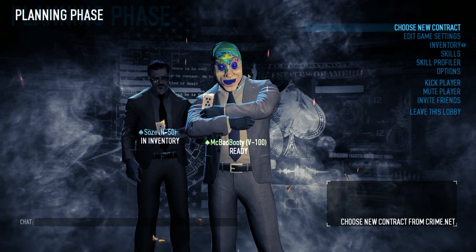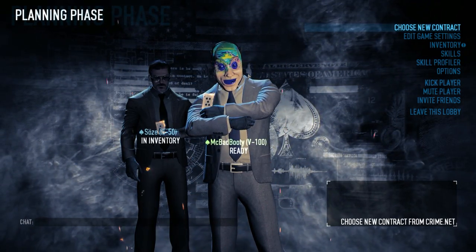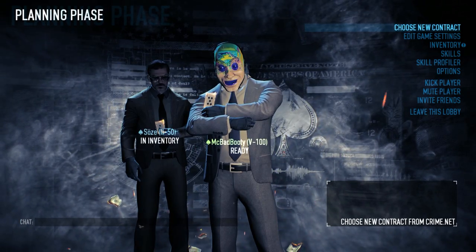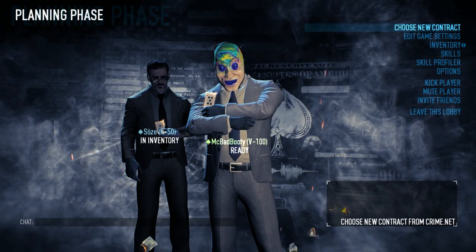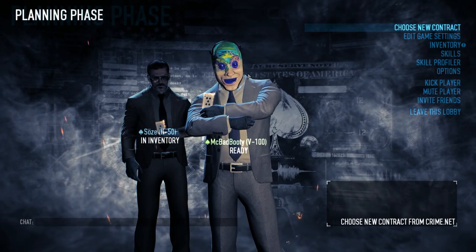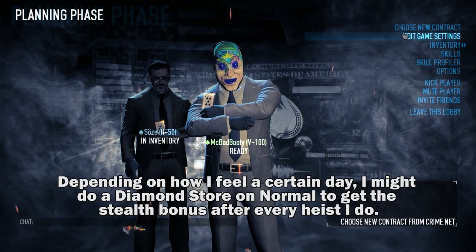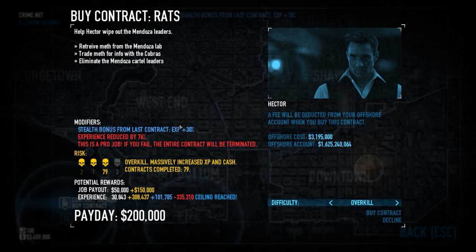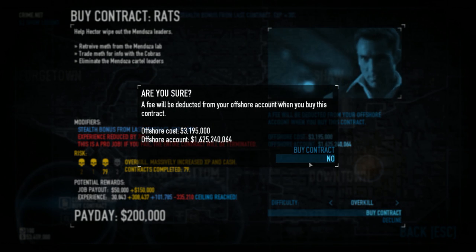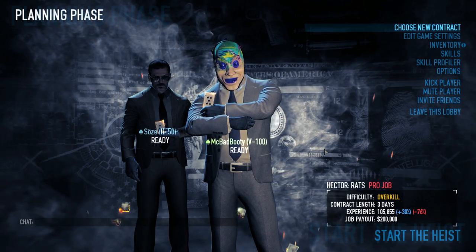This method will get you a lot of bad boost really fast. When that happens, just start doing a bunch of quick heists — Vlad missions, Jewelry Store, stuff like that — and eventually you'll get rid of your bad boost. You can also do things like Watchdogs or Framing Frame; they give decent EXP but don't compare to Rats or Firestarter. I'm going to do Rats Pro Job on Overkill. I have a horrible boost on it, but I do this for my friends — I'm already Infamy 5 level 100, so I don't actually need the EXP myself.